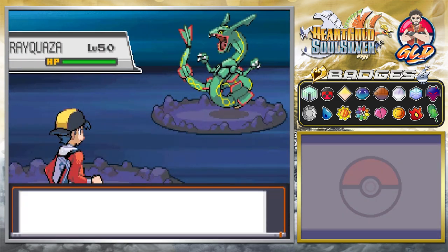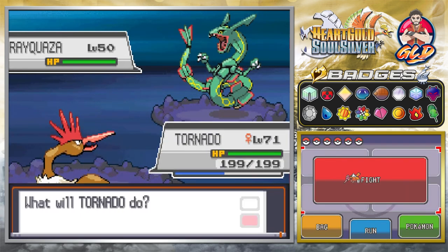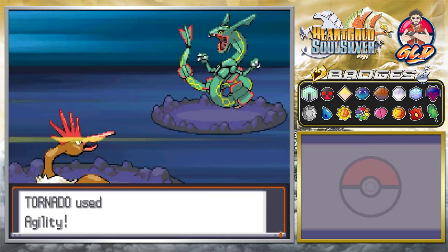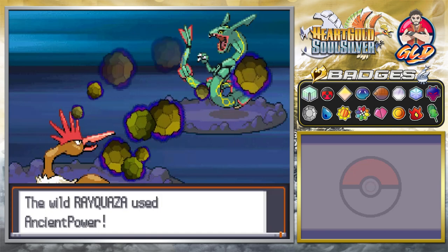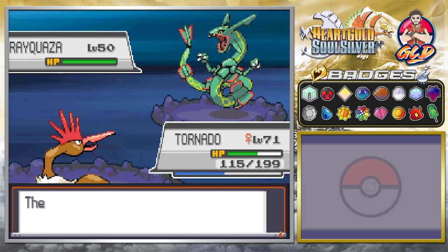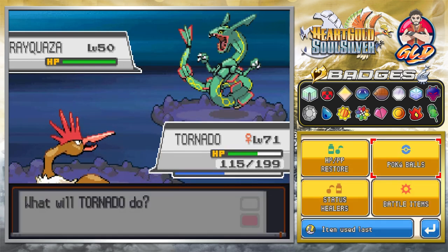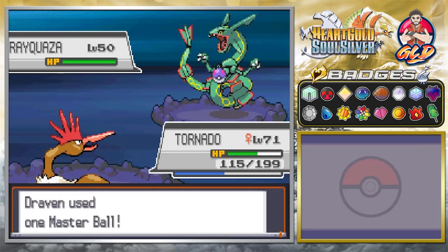It looks like it is finally time to capture the final legendary Pokemon of this whole game - Rayquaza. Oh my god, the song really makes it just fantastic. As you guys can see, here we have Rayquaza, the Dragon and Flying type Pokemon. This guy is no joke when it comes to beating the crud out of Pokemon trainers. This guy is super strong, and as you guys will probably find out later on in Pokemon Omega Ruby and Alpha Sapphire, it is the real thing. So now that we got ourselves a Master Ball, we have a Master Ball - we're gonna do it.